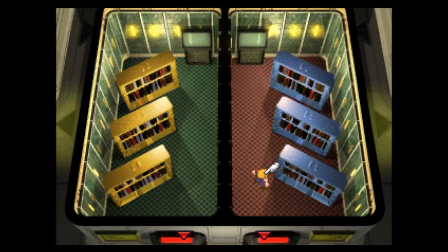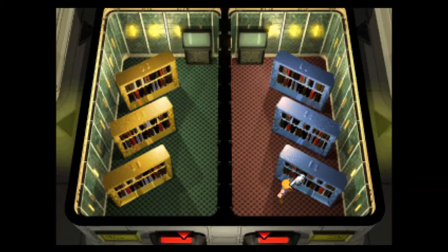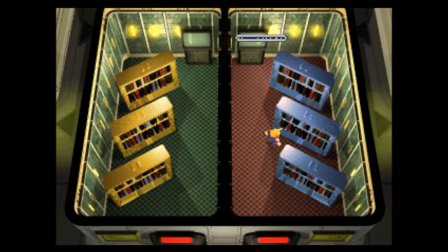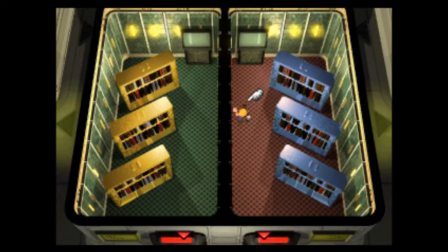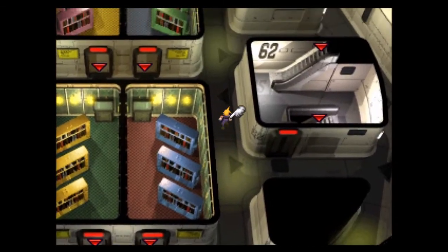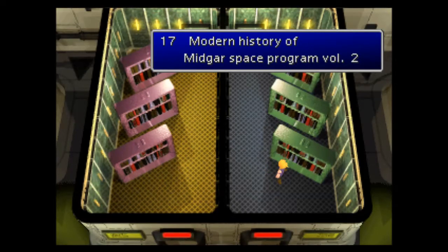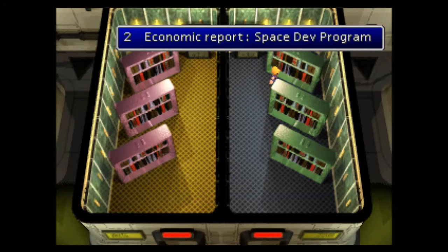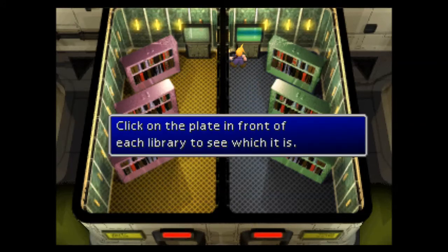Eight, four, three, four, and eight. Four. Three. Six. Four. Seventeen. One. And two. Two. You should put it on the plate in front of each library to see what it is.